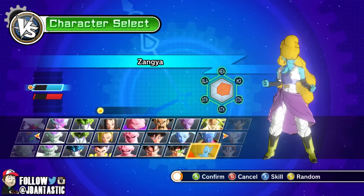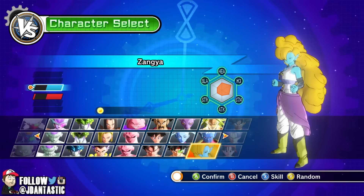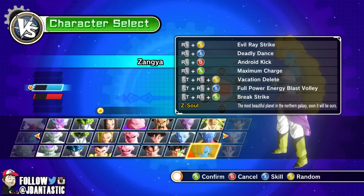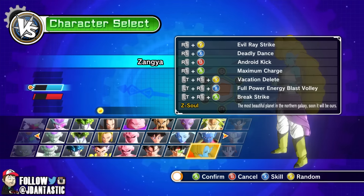Now that we got that out of the way, let's take a look at this character. She looks amazing — the work is great, just look at it, it's perfect. And then we got the skills: Evil Ray Strike, Deadly Dance, Android Kick, Maximum Charge, Vacation Delete, Full Power Energy Blast Volley, and Break Strike.